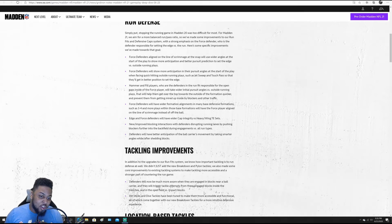Hit sticks and dive tackles have been tuned to make them more accessible and functional, all of which come together with new breakdown tackles for a more intuitive defensive experience. I know a lot of times with hit sticks or dive tackles, it would come off to where you're running behind someone, you dive tackle, and just fall into the dirt — like nothing can be done. Hit sticks too — you sometimes would trigger a hit stick in a situation that didn't really make sense. Hopefully this aligns things so we'll see a more proper animation for those.